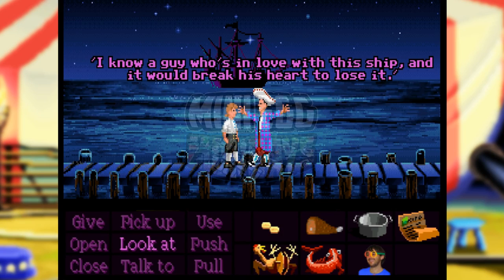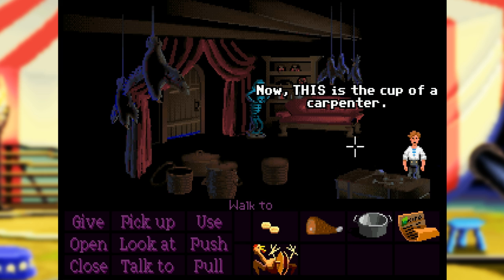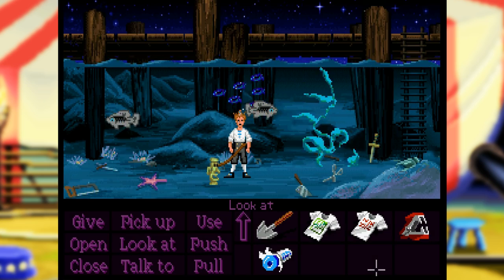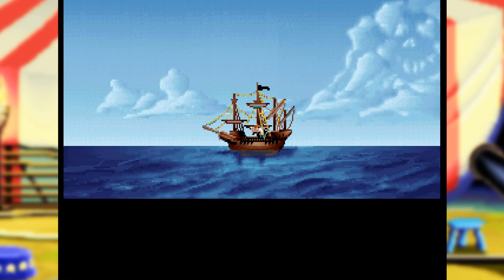Before we tackle a full episode covering the secrets and references of the Secret of Monkey Island, episode 14 of Mini Egg Mondays looks into two easter eggs: one that backfired on LucasArts, and the second that refers to the rival company, Sierra.